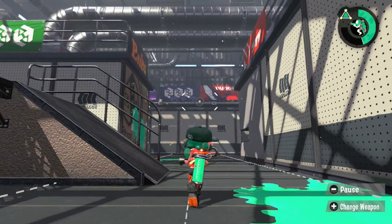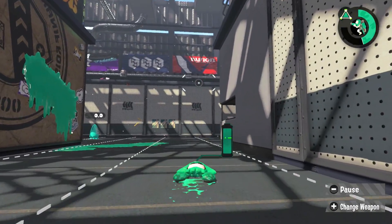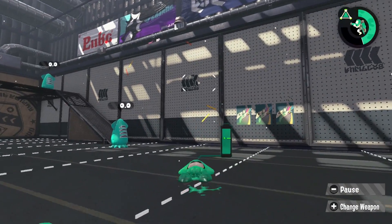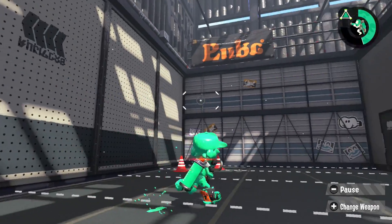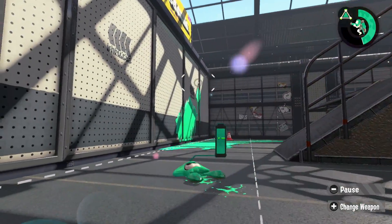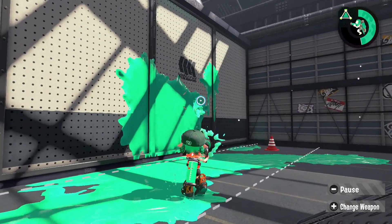Now, this transformation, as is the case with most video game character transformations, is really just a well-hidden model swap — a sneaky little switcheroo hidden behind some ink splash effects. But character animation is contributing to that effect, so let's go frame by frame and see if we can figure out what they're doing.